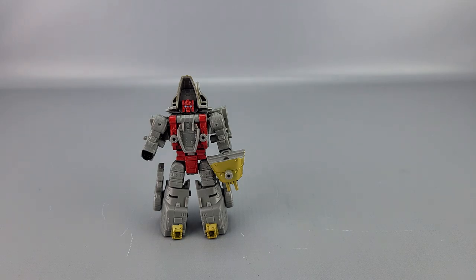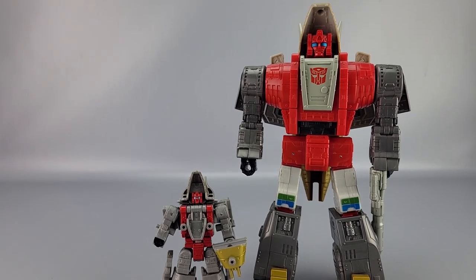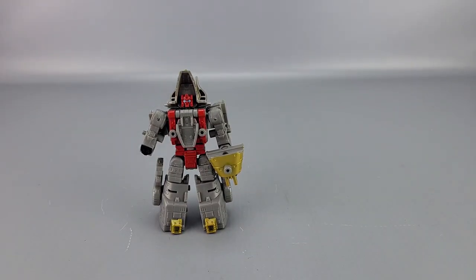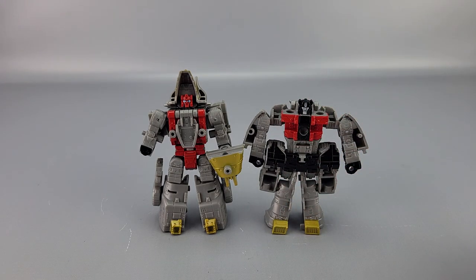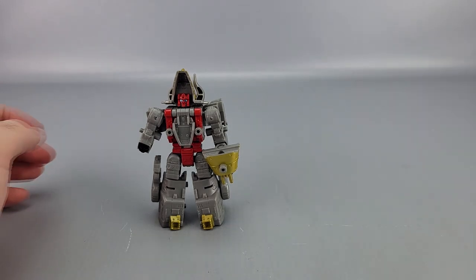For comparisons — first, here's the Studio Series Slug. You can see quite the size difference. And of course his teammate Sludge right next to him. Sludge is actually a bit shorter, and also very wide.